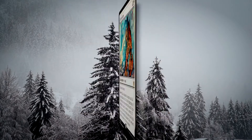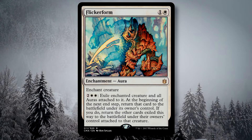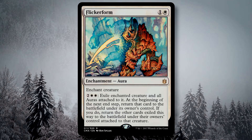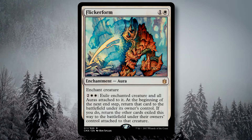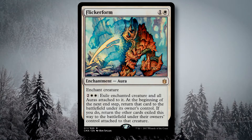Flickerform is, in a sense, board wipe protection for the big guy we enchant. One of the biggest threats to this deck is removal, and should our creature that's loaded up on enchantments be at risk, we just pay four mana and our creature and all of its auras disappear for the turn. Think of it as the dollar store variant of Teferi's Protection.